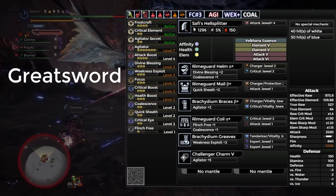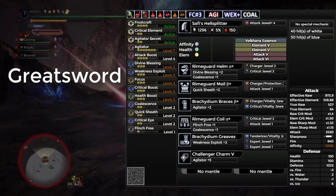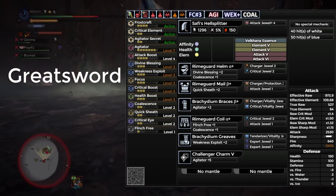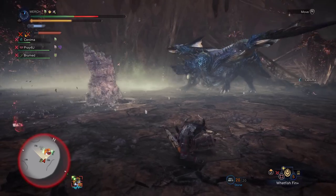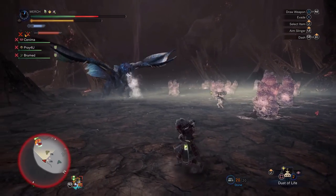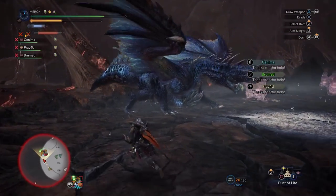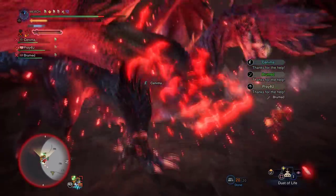The full skill set includes Attack Boost four, Divine Blessing three, Weakness Exploit three, Focus three, Crit Boost three, Health Boost three, two levels of Coalescence, Quick Sheath, and Crit Eye, plus a spare level of Clinch. Note that this set has two levels of Coalescence but unfortunately no Blight Resist, so keep some Null Berries in your radial menu at all times. I went for Weakness Exploit over Crit Draw because we want those Juicy Slinger Cancel TCSs, and we want those to crit above anything else.